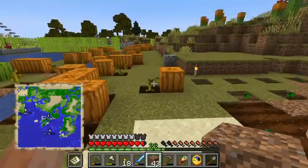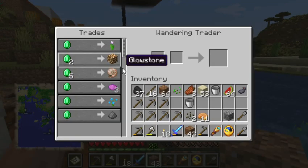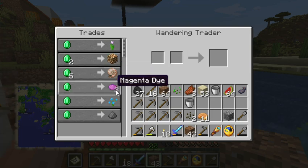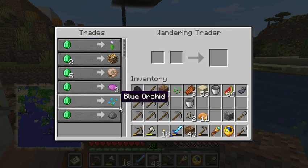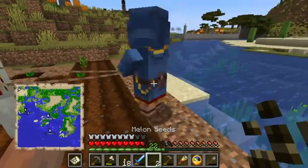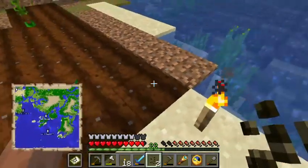Whoa, there's a villager — you're trading me glowstone at a black market price! Interesting options. Yes, I'm interested in your trade... but don't mess up my melons.